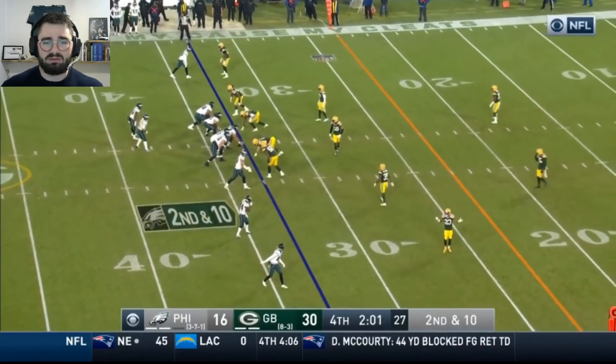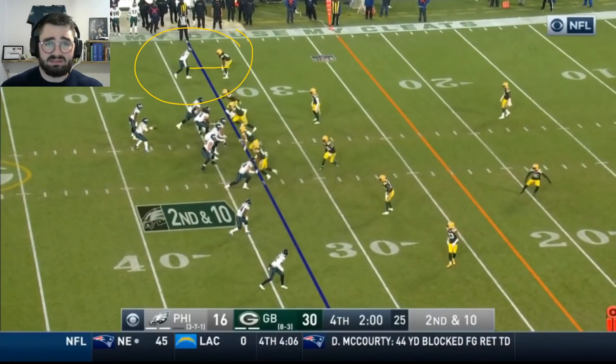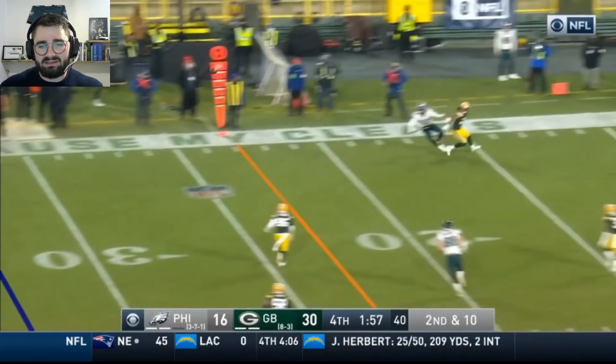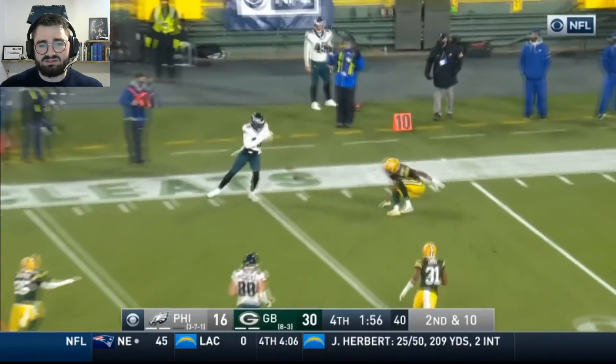Zone coverage for the Packers, but with only one receiver to the top of the screen, the corner plays man. It's a good route by Travis Fulgham, and even better timing on the throw — leading the receiver to the outside. But it's just a flat-out drop.